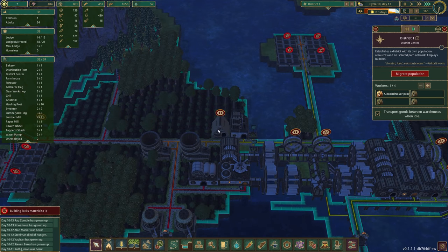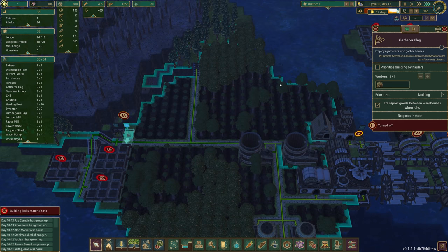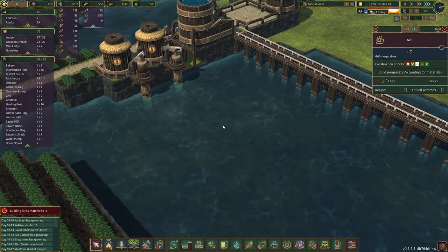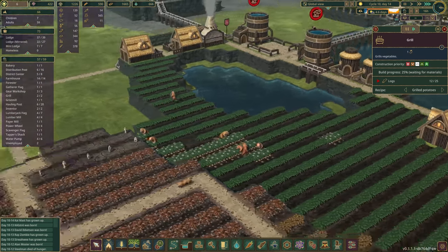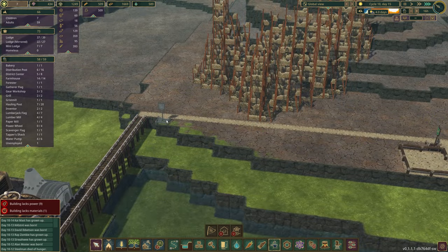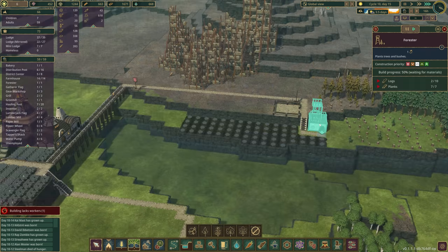Over here we are running out of maple syrup so I'm going to turn the tapper shack back on. We're going to get our gatherer flag going over here after these blueberries. We now have our drought but we almost have our second grill. I'm wondering if I shouldn't have dammed this off — I don't think it would have mattered since the water height wasn't tall enough. We're getting longer droughts. The other thing I want to do is get more scrap metal, and we need a forester over here to start replanting.